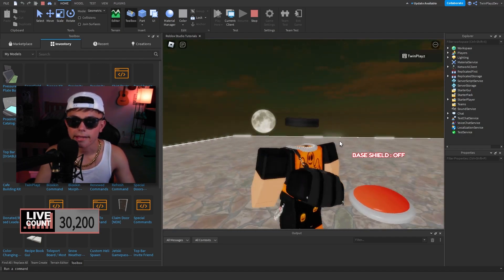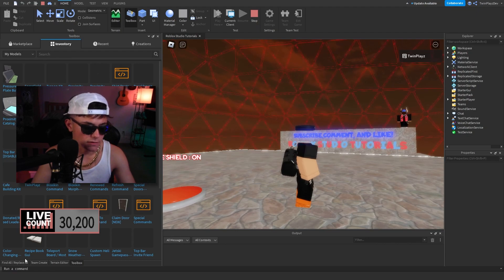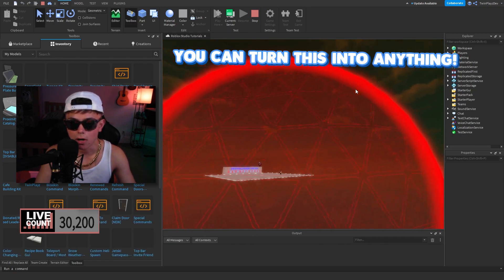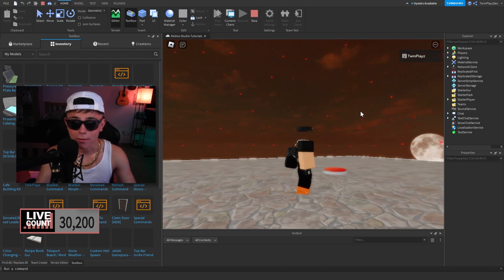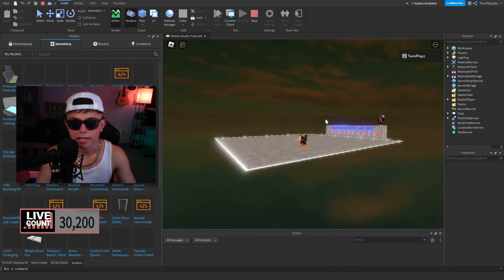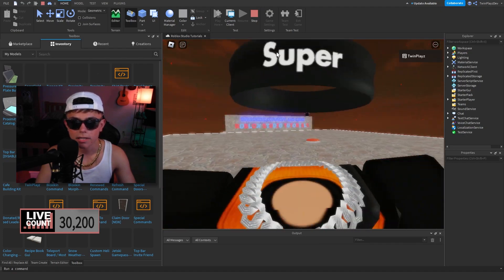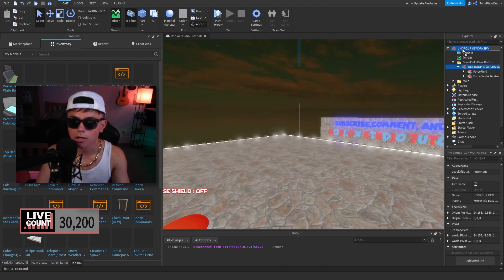Basically what happens is it says 'base shield' and you step on it and bada boom, it actually gives you the shield. You can see what I mean — on a server it shows this big red bulb. You can make it anything you want. It has some sound, and it says 'base shield off' / 'base shield on', and while you step on it it actually goes down as well.